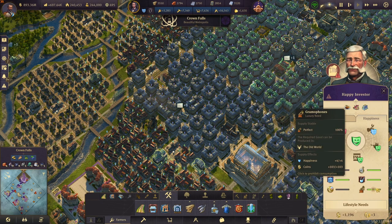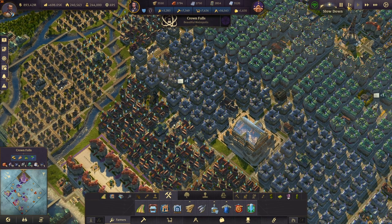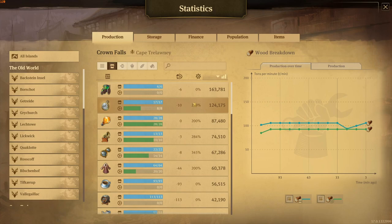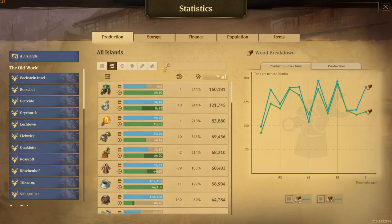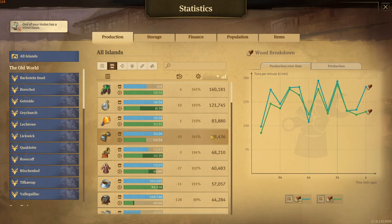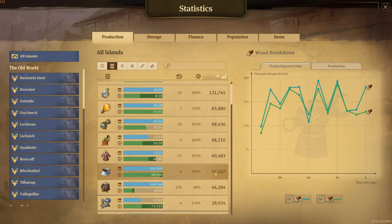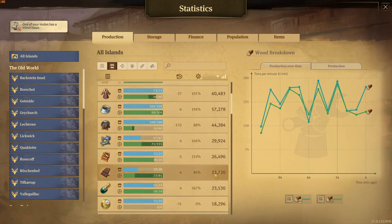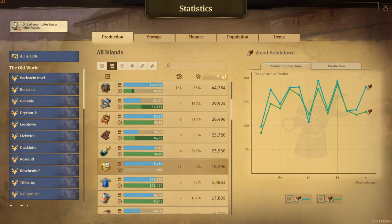Also, if you go into the production menu you can see in pretty good detail how much money you make. Go into production, then consumer goods, and you can see for example for the cars on all islands you do have a slight overproduction — but I boosted the production anyway so you can see that with all the costs it comes out at a 160,000 plus balance. That's for almost all the consumer goods, so basically just build them, supply your citizens, and you should get a steady flow of income.